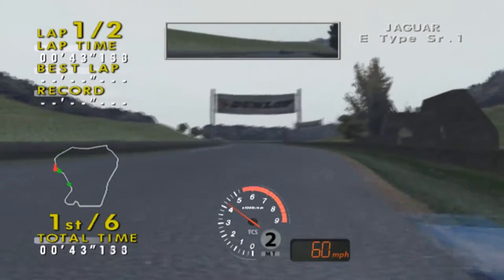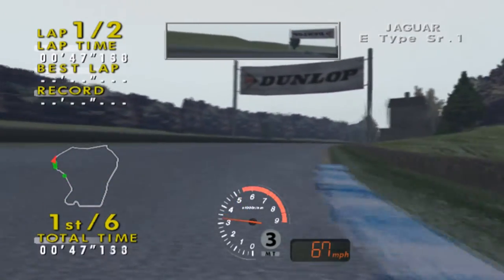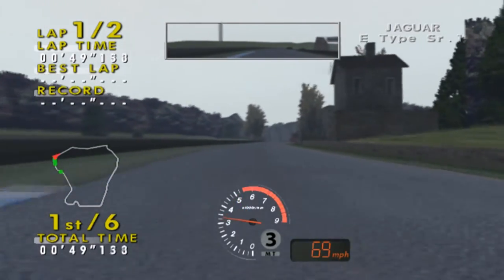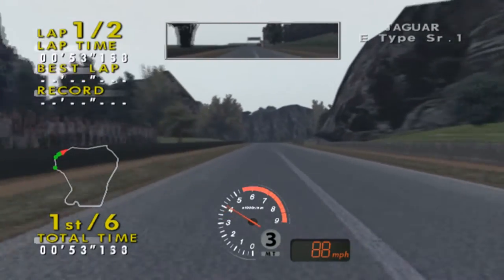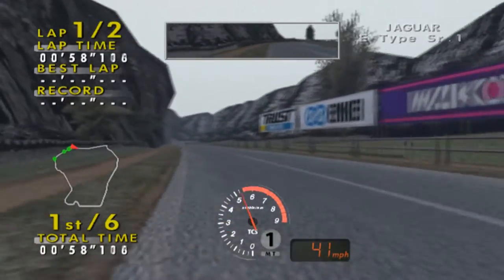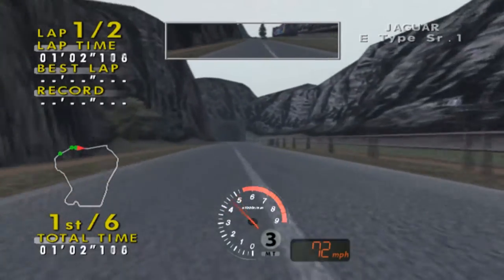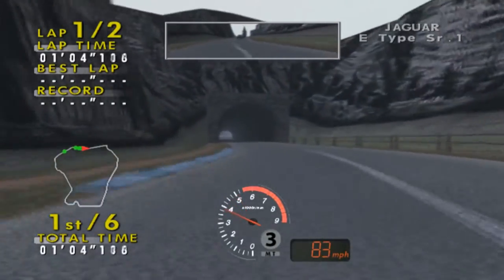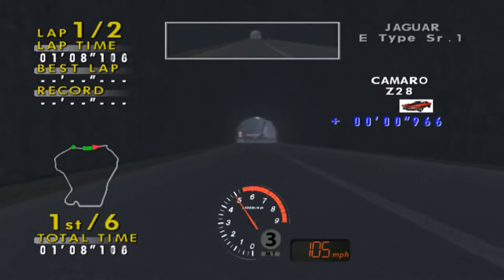And that Z28 is still right there. This thing definitely needs a tire and suspension upgrade, then we can ramp up the power — it already has like 264 or something so it doesn't need much more power. Oh god, understeer — jeez, that was some crazy understeer right there. And not even a second gap on the Z28.